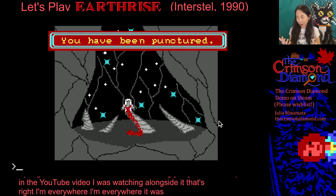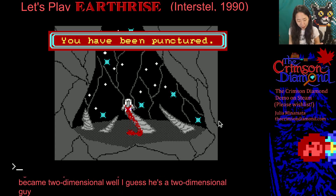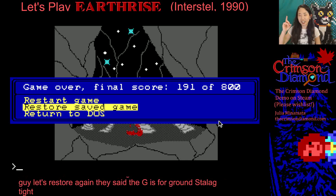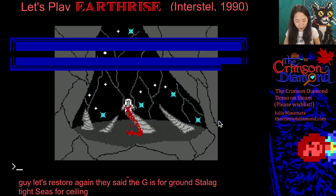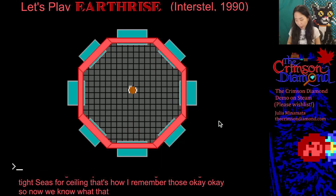It was like I became two-dimensional. Is it impaled on a stalagmite or stalactite? I keep forgetting which is which. Stalagmite — the G is for ground. Stalactite — the C is for ceiling. That's how I remember those. So now we know what that all is — let's go and check out those bedrooms again. Luckily we don't need our oxygen for those.